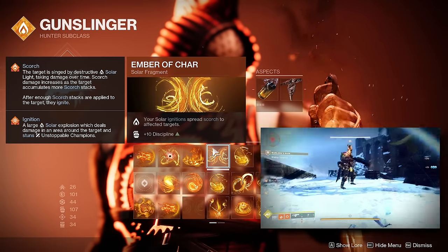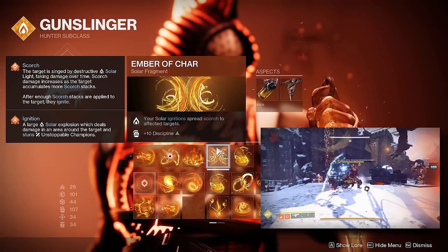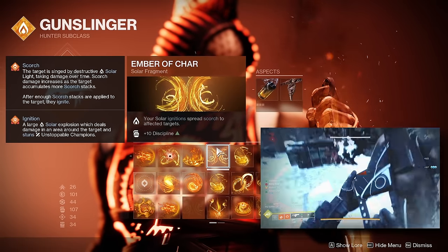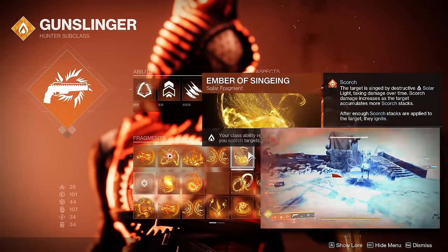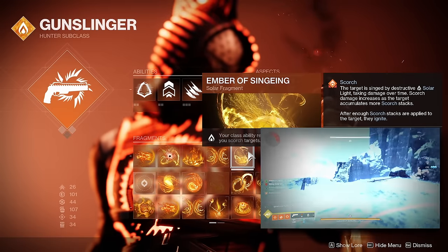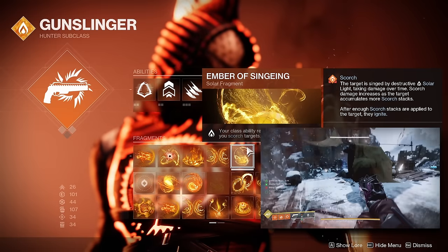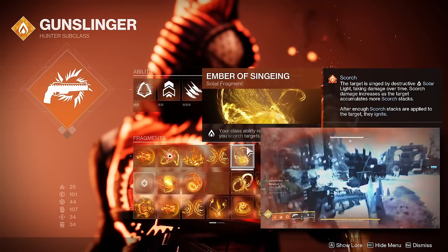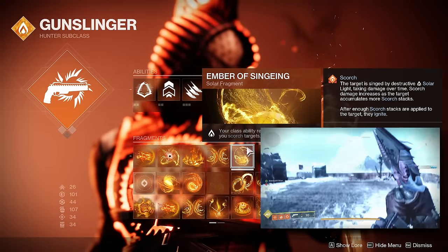The next fragment is Ember of Char, which allows solar ignitions to spread Scorch stacks to other targets. Combining Ember of Char with Rays of Precision lets us generate a ton of ignitions and spread Scorch to multiple enemies. When paired with Ember of Singeing — which regens our class ability faster whenever we Scorch a target — we get our dodge back incredibly quickly. Because of this, we really don't need to invest in Mobility and can instead focus on Resilience or Discipline.